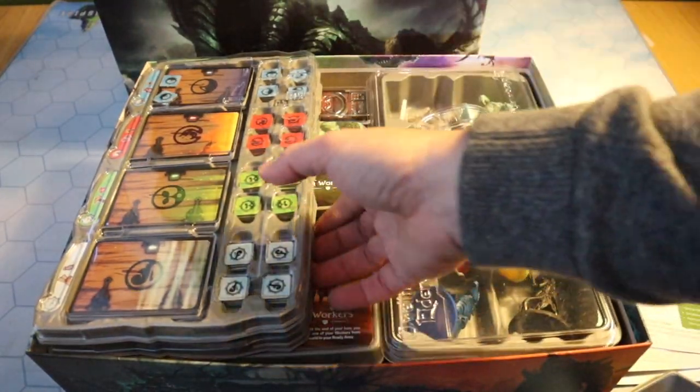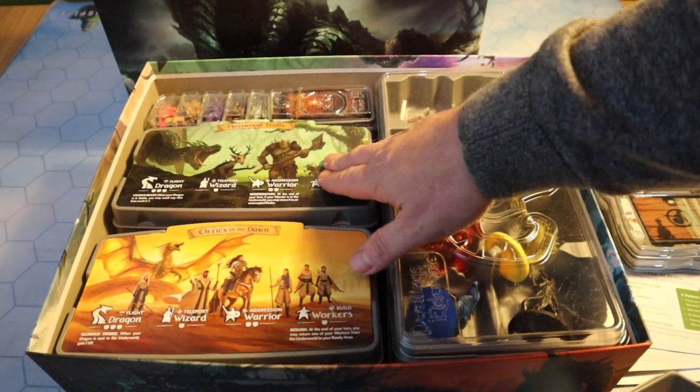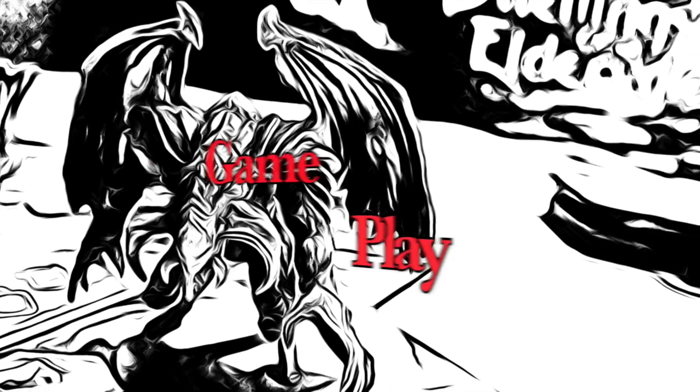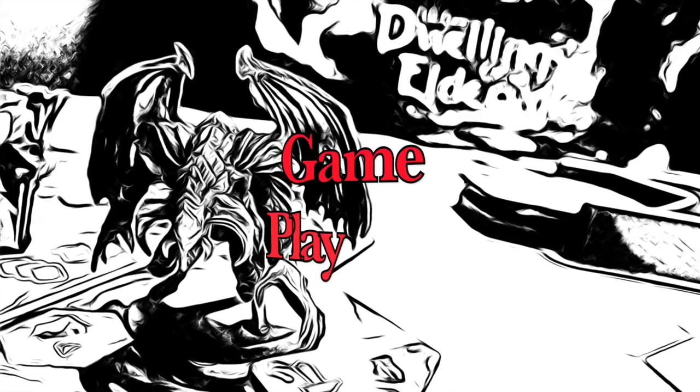If it's not a cheap game to buy and you're wondering where your money goes — it's gone on creating an absolutely comprehensive storage solution that makes the game completely easy to get out and put away, because everything fits exactly where it needs to. Dwellings of Eldervale, once set out, really doesn't take much time due to that wonderful storage system. It takes less than 10 minutes to set the game up.